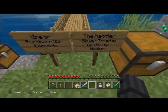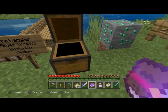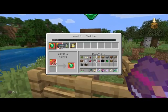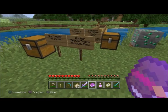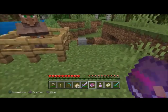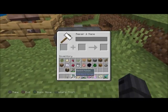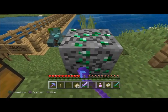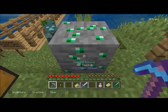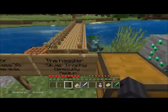'The Haggler' — silver trophy, difficulty medium. Mine or purchase 30 emeralds. You can get this using the Silk Touch enchantment book — there's an emerald block here. You can also trade with villagers, like giving 32 sticks for one emerald and keep going. Trading with villagers is the easier way; using Silk Touch is harder because you have to find the enchantment book. Just mine it about 30 times.